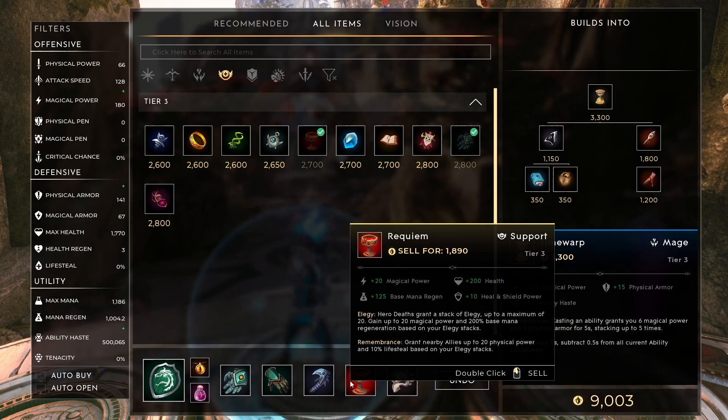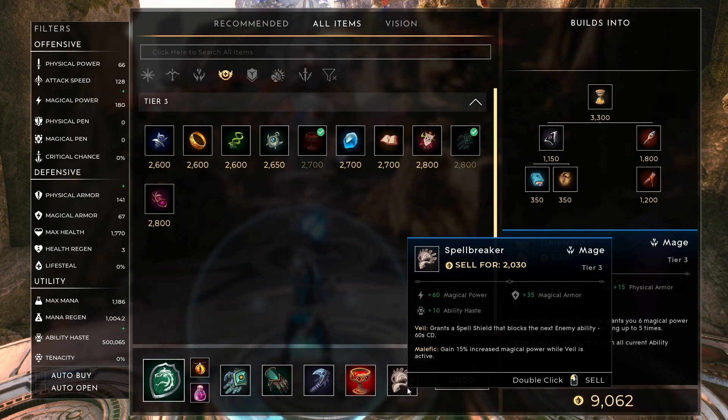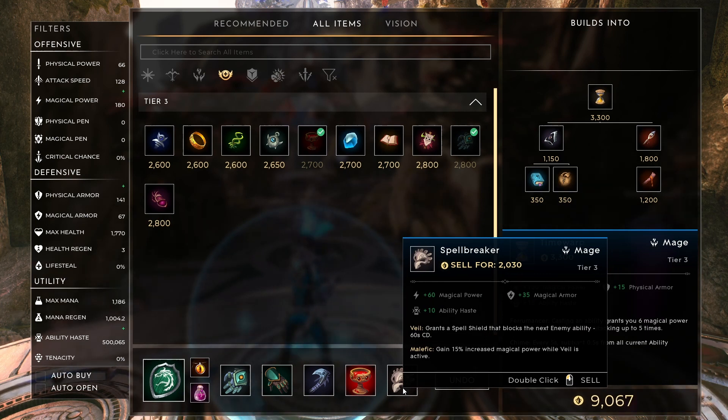Requereum is pretty good: magic power, health, mana regen, heal, and shield power. Hero deaths grant a stack of Elegy up to a maximum of 20, gaining up to 20 magical power and 200% base mana regen based on your Elegy stacks. It also grants nearby allies up to 20 physical power and 10% lifesteal based on your Elegy stacks. This is just good for AoE buffs and self buffs as well.